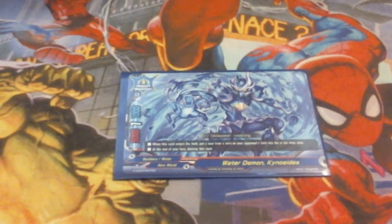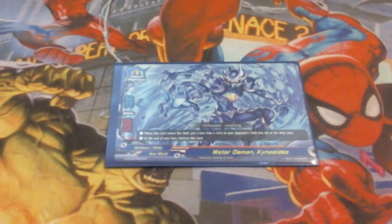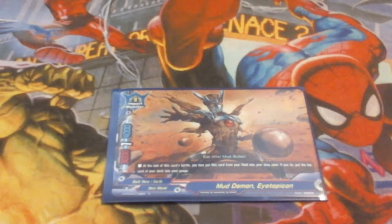We've got some one-offs. We're splashing one of the Water Demon, Kino Dias. He has no call cost — you can just put him into play. When he enters the field, I make the opponent put a soul for a monster from their soul into the drop zone. Very important given the soul-heavy decks in the meta. He hits numbers at a five, but at the end of your turn, destroy this card, so we're running just one copy. We're also running one copy of Mud Demon Eclipticon — he doesn't really hit numbers, but can swing for at least a point of damage and clear weaker monsters. At the end of this card's battle, I can pop him to gain a gauge, which we always need since a lot of our monsters cost a gauge.